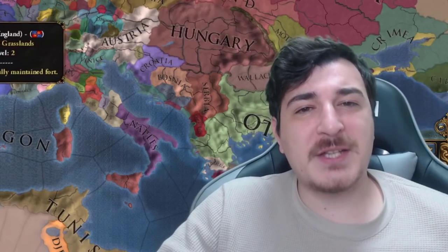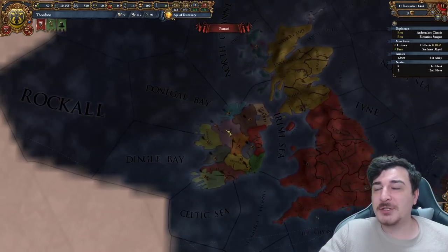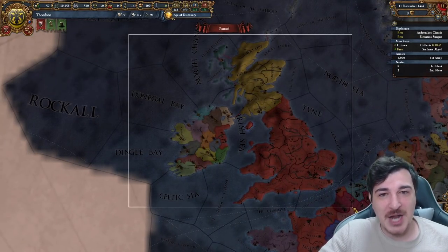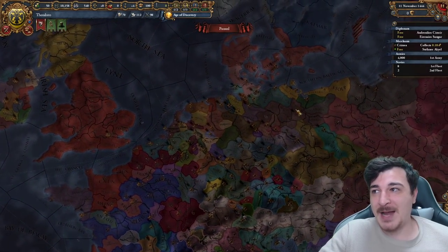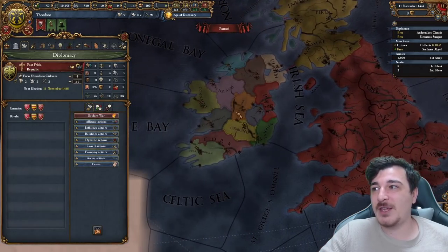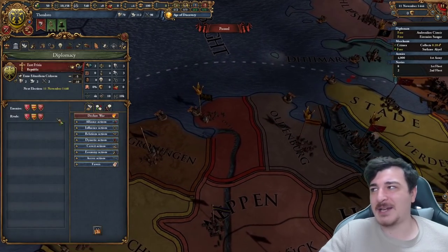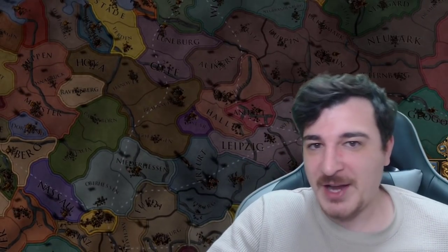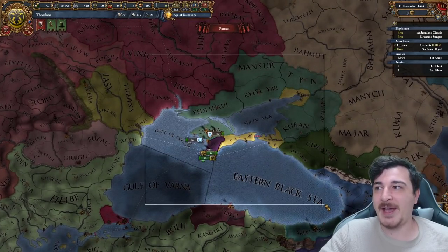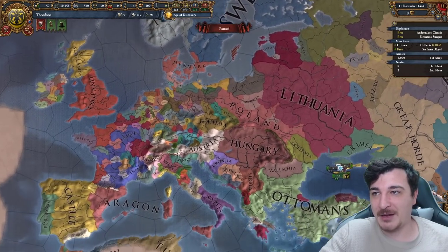The third option — basically the middle ground — we no-CB one of the Irish nations, do the same thing we did with East Frisia, blob and get a massive economy by taking the English Isles, then march our way into the Germanic areas and get the achievement. The difference between the East Frisia version and the Irish nation version is that we do the Irish option in case East Frisia gets insane allies like Denmark that you cannot really fight at the start. The hardest slug is just staying here and fighting everybody around until you're strong enough to march into the Germanic areas.